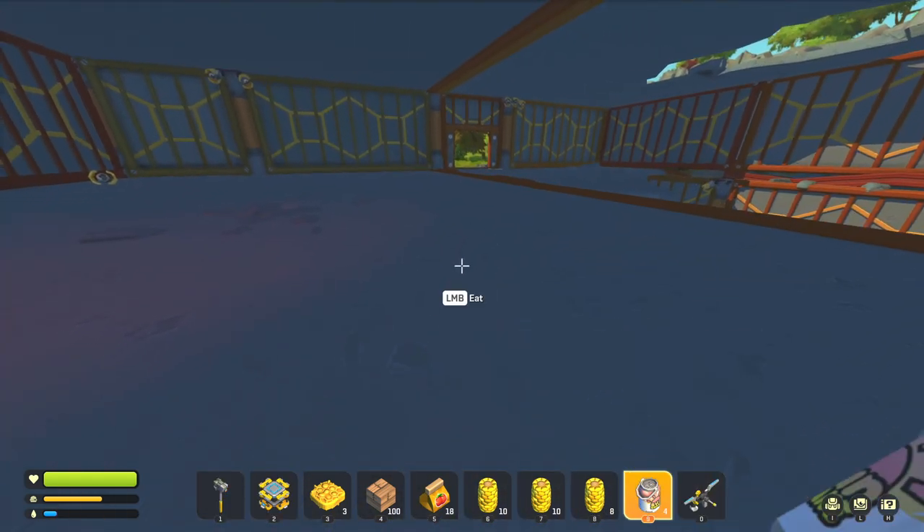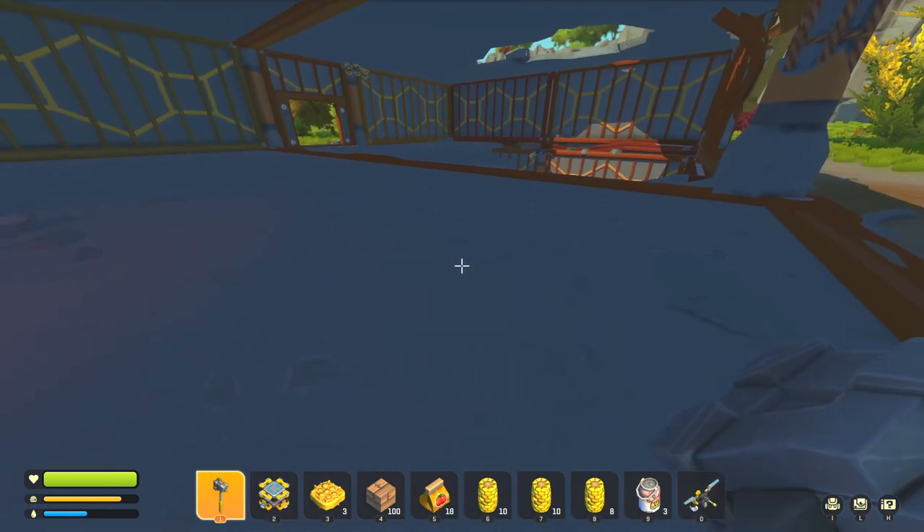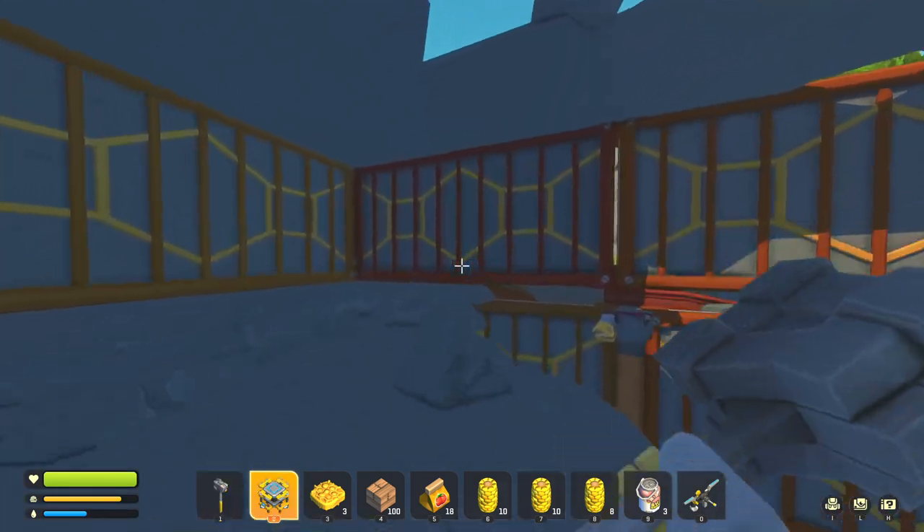We're nearly at a point where we're thirsty. If your health or hunger bar hits zero — either one of them — you will start losing HP. Let's see if we can get up here using the lift.